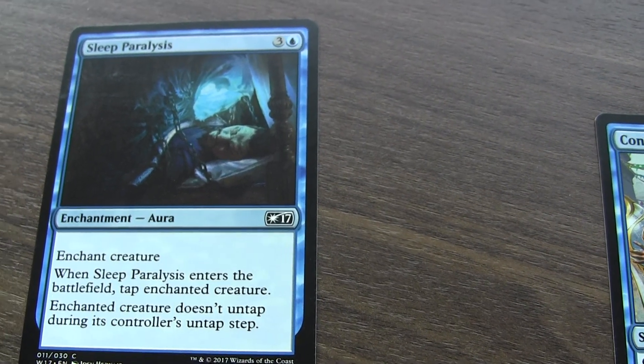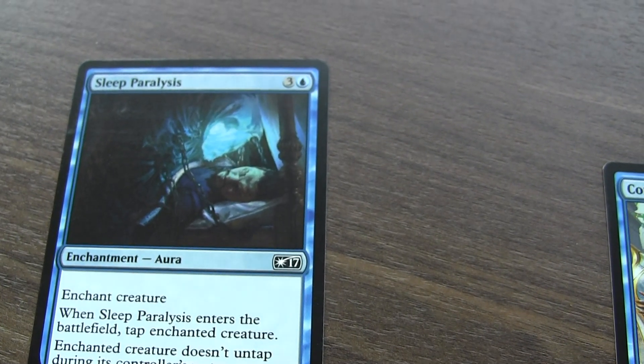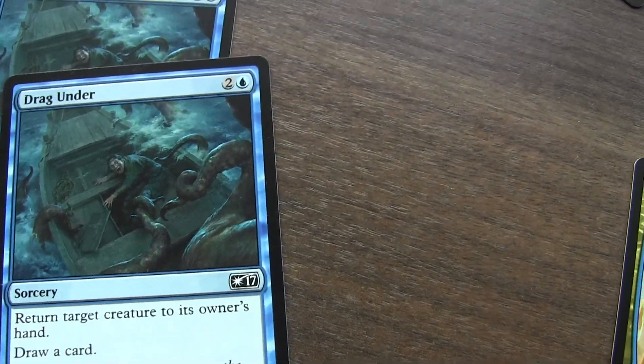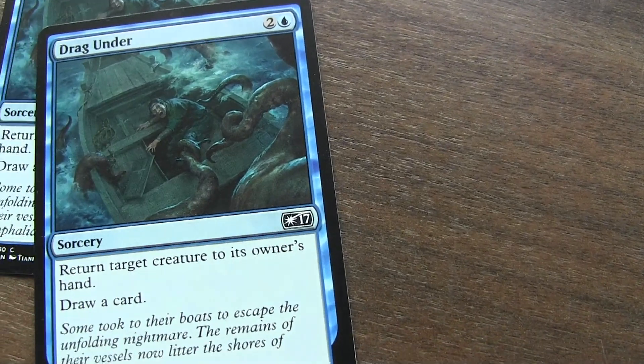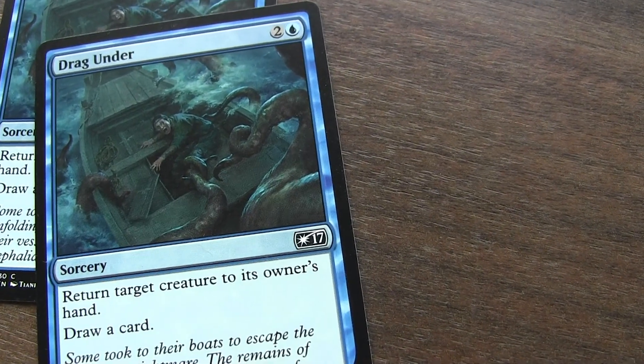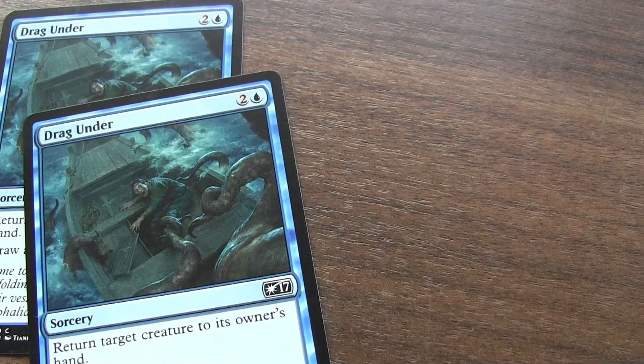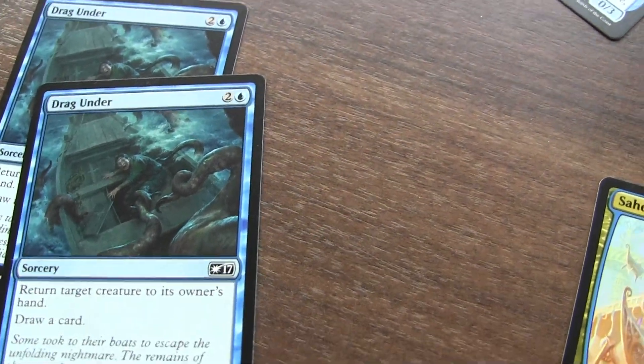I also have some enchanted auras here, which is kind of nice if I want to pause the game for a creature — pretty annoying for opponents. I have the same effect on another card right here, which is pretty cool. You can see from the cards here how many I have in the deck.